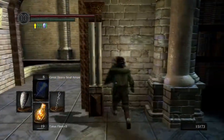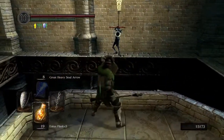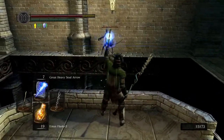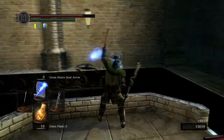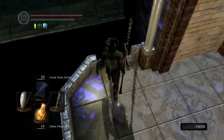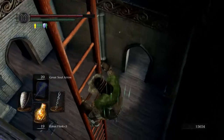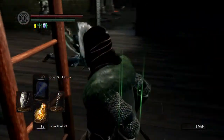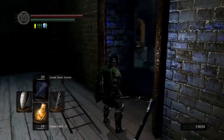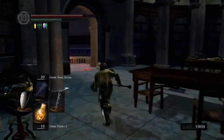There's a couple of items, you can definitely explore this area. There's an archer right there - drop that guy one way or another, use a spell or something. Of course I use the slowest spells in the game. There's a ladder right there which you should go down - you definitely need to go down. And then there's a shortcut to a bonfire right there at that lever - go ahead and pull that, and then there's a bonfire straight ahead to the left.